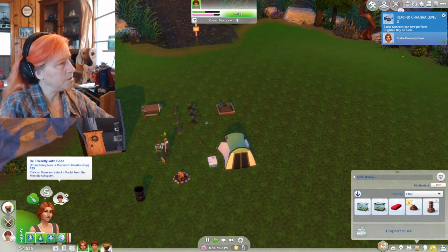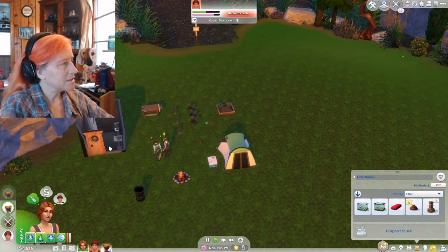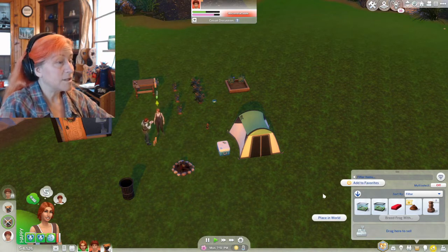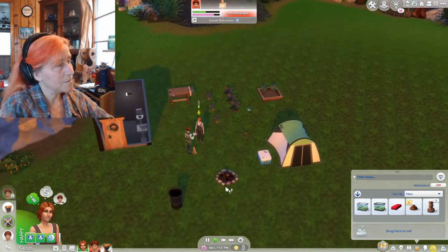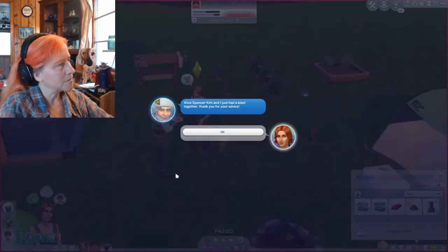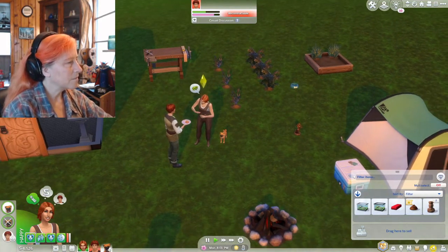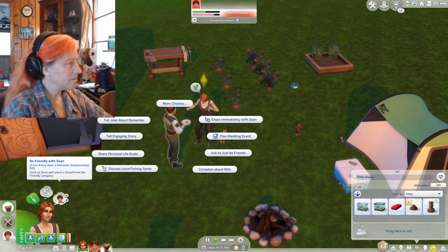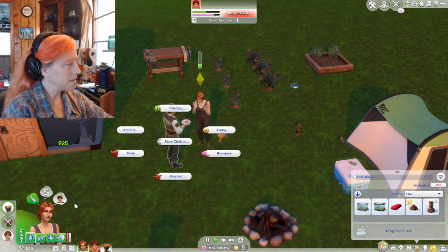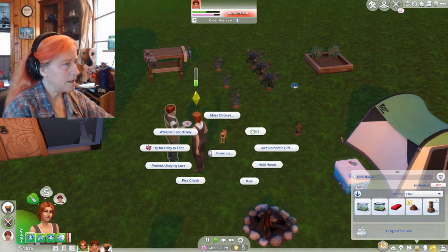Sean has made it up to level two. Sorca would like to be friendly with Sean. We can probably manage that. Let's tell him an engaging story. She is definitely way more into the dog than Sean at the moment. But it kind of looks like they're getting along pretty good. She definitely just wants to be friendly. She wants to flirt with Sean. We can do that. Let's go ahead and do a little flirt. We're going to be guided by our whims here, at least most of them, except for this B-Box one, which is kind of stupid.